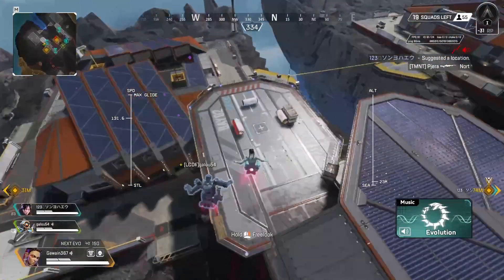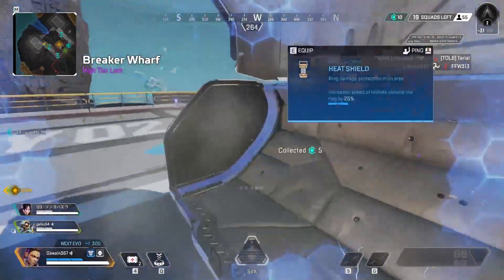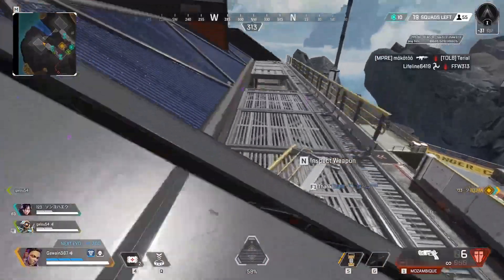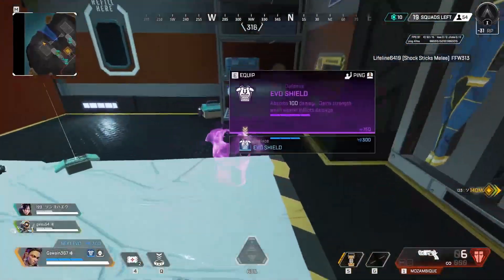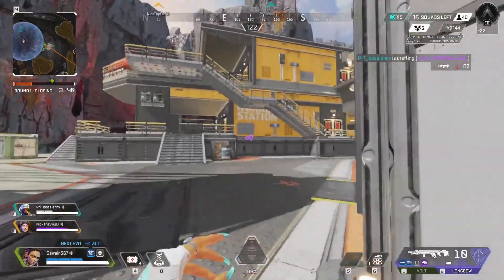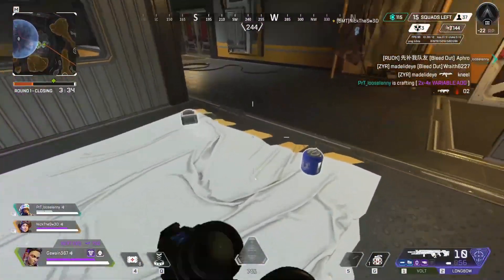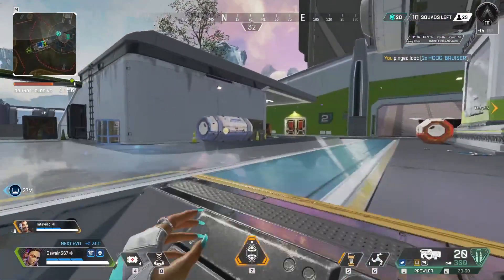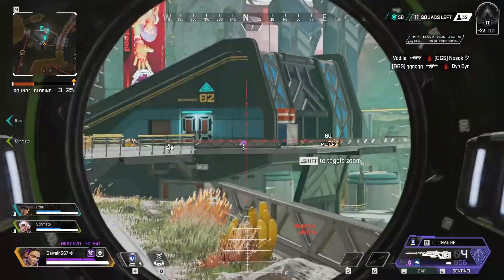Loba's passive is called Eye for Quality and this ability allows Loba to see epic, legendary and even mythic tier items through walls within a 112.5 metre radius of Loba. You can ping these items through walls for your teammates when the item is 12 metres away from you maximum, unless you have a higher zoom optic, then the range is increased slightly. Death boxes, loot ticks and loot balls cannot be seen through walls, regardless of if they have a high tier item inside them or not. Use this to find the attachments that you or your teammates need by asking them what guns they are using and pinging any purple or gold attachments you see for their guns.